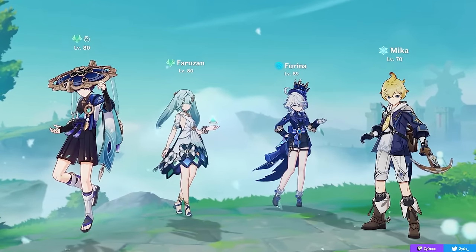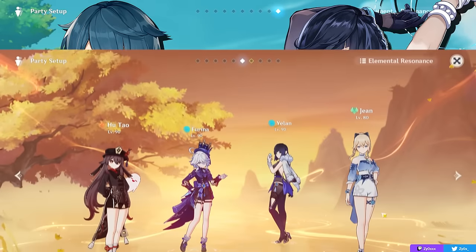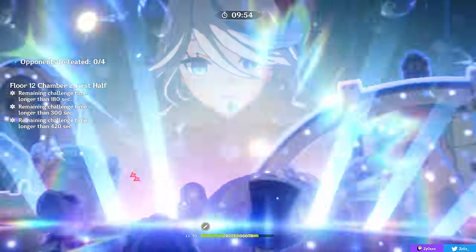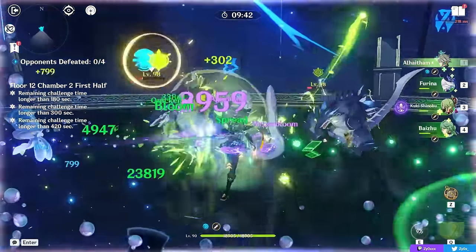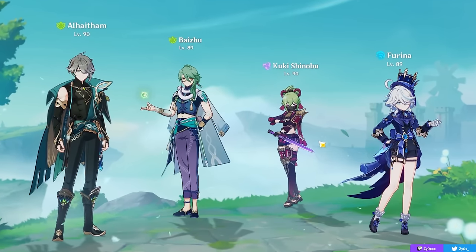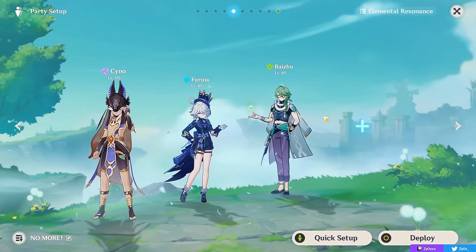Farina can completely change certain team archetypes, or at least change how you're building them. For example, her slower hydro application compared to fast hydros like Xinqiu or Yelan means that in a lot of teams, she'll want to be ran in a double hydro core. As a solo hydro, she can enable reactions like quick bloom, where you'd be getting more quicken and less hyperbloom — but in return, you'll get more quicken uptime, more spread or aggravate on your dendro or electro carries, which can give them more personal damage on top of Farina's buffs. Examples include Cyno teams and Alhaitham teams.